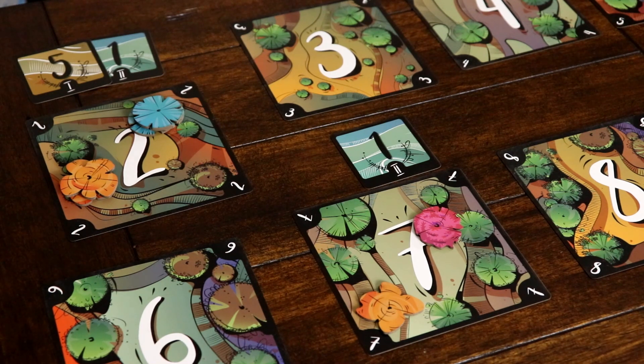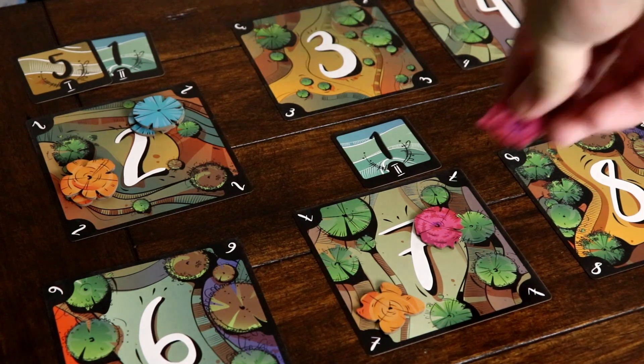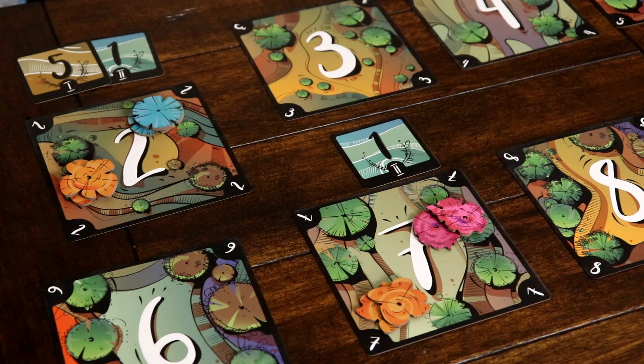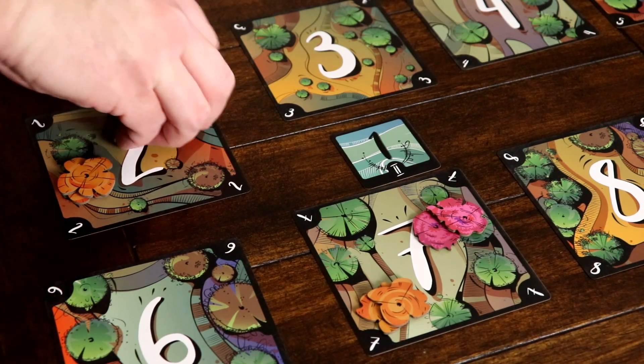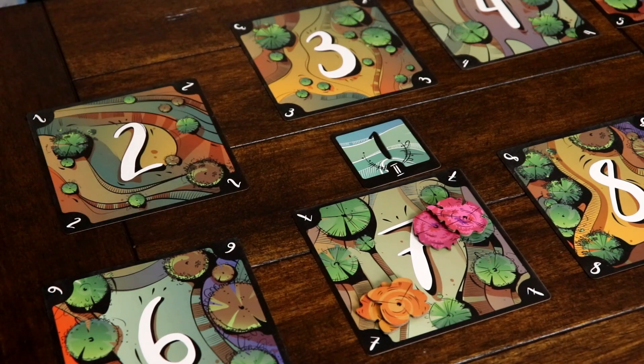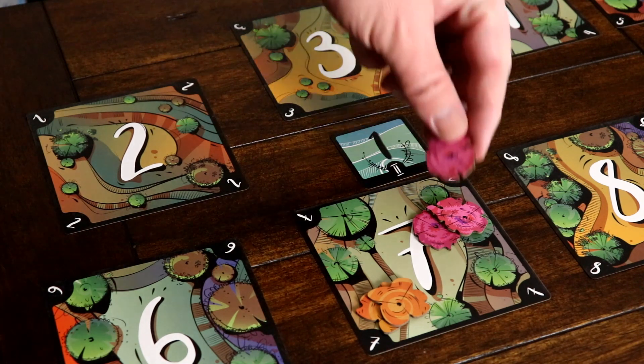Tiebreaker rounds: any player that still has tree tokens on tree cards at this point will proceed into a tiebreaker turn. This turn is played the same as before, but tree tokens can only be placed on locations where players already have tree tokens remaining. At the end of this turn, trees are evaluated again. Tiebreaker turns are played until there are no more scoring tokens to be awarded.